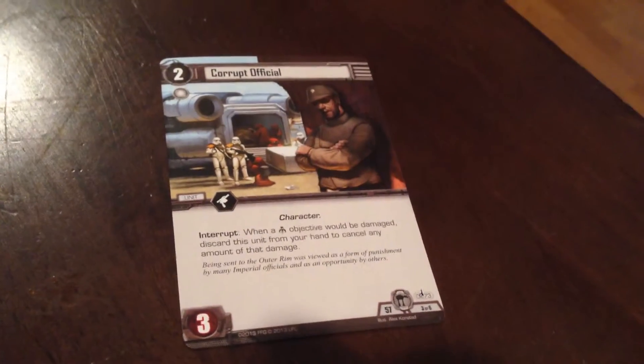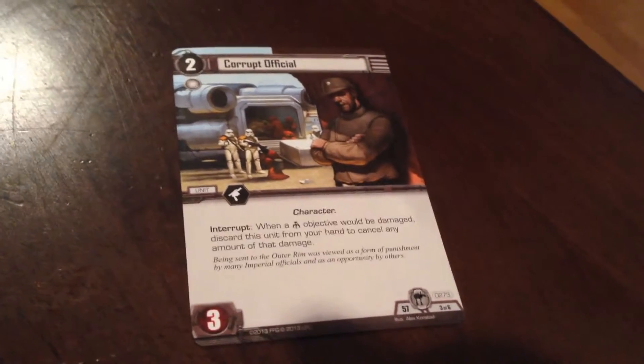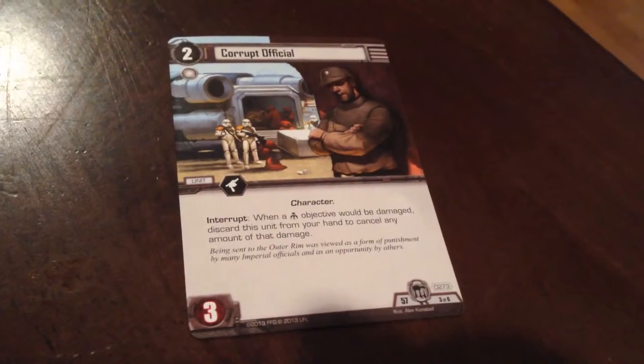This interrupt says: when a scum objective would be damaged, discard this unit from your hand to cancel any amount of that damage. If I could just stop one of them — but you can't stop them. I've looked, and there's no card that cancels a straight interrupt like that. The only way to combat it is to strike often, every turn, numerous times across different objectives.